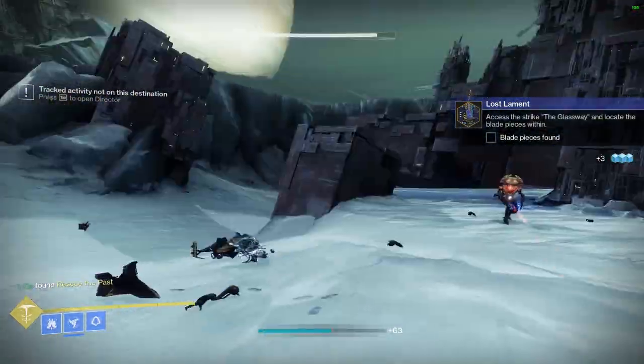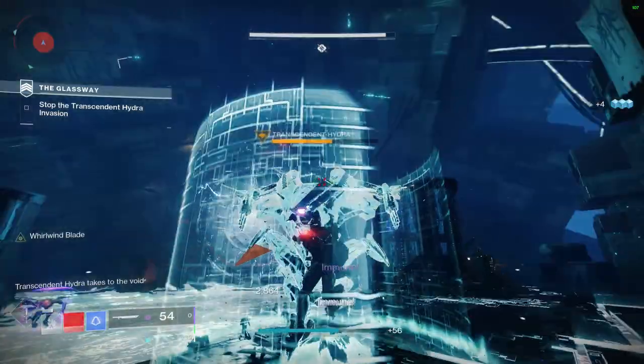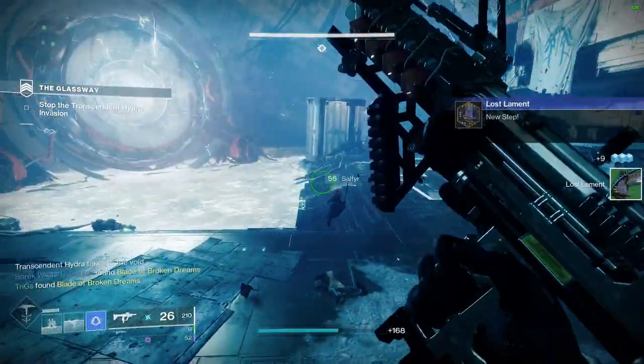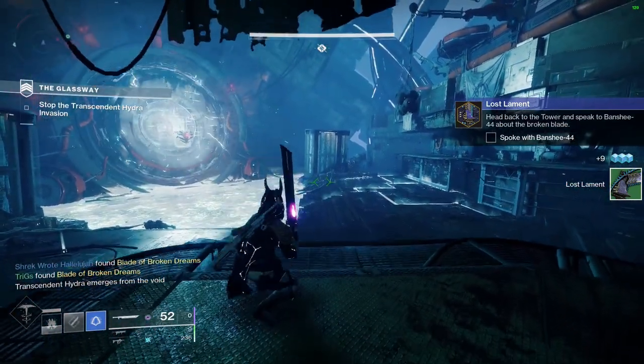Once you get these finisher kills, you want to load into the Glassway Strike. You need to find the blade that is located within this strike — all you need to do is get to the boss room, and this blade will drop. It dropped for me on the first phase of the boss, so let me know when it drops for you if it's different.